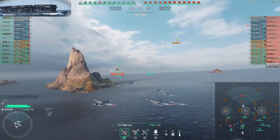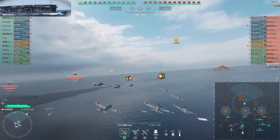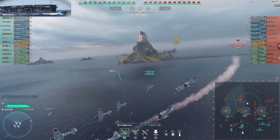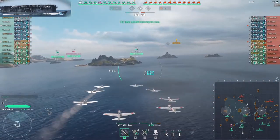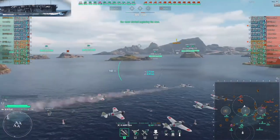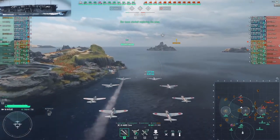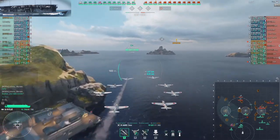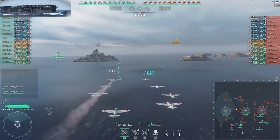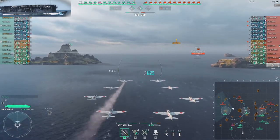So first I go to B, straight ahead. Usually the DDs mirror in the spawns, so we have one at A, one at B and two at C. I expect the enemy to also have one at A, one at B and two at C. I want to give my DD at B the advantage of scouting the area to see if there's anybody coming. I then move over to A because I think the destroyer from B went over there.